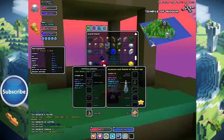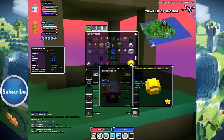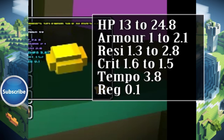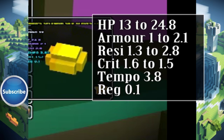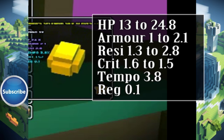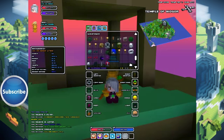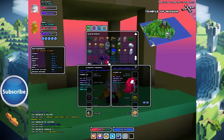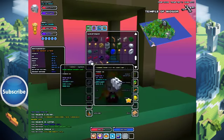Then we got some cotton boots for a rogue — another yellow. Wow, it's too bad we didn't find more yellow for a mage. Then we got some yellow gloves — ours is HP 13, jumps up to 24.8. Armor goes from 1 to 2.1. Resistance 1.3 to 2.8. Holy crap — crit is 1.6, goes down to 1.5, but we get 3.8 tempo and 0.1 to that reg again. Wow, man. Now I wonder — is that part of a set?